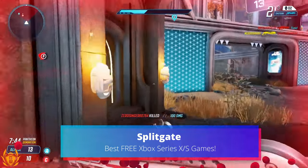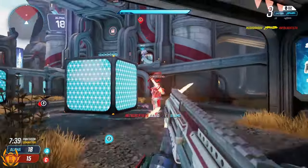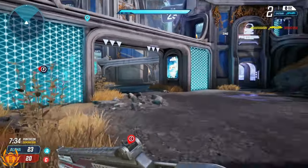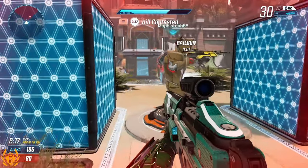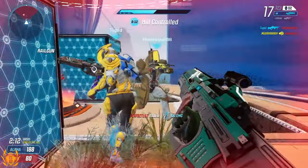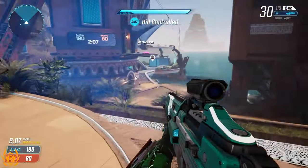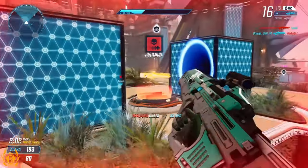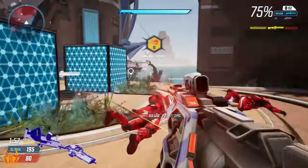Splitgate is a free-to-play, fast-paced multiplayer shooter that features player-controlled portals. This sci-fi shooter takes the FPS genre to a new dimension with its portal mechanics, delivering high-flying, multi-dimensional cross-platform combat. Evoking memories of the most revered shooters of the past two decades, Splitgate embraces the classic and familiar feel of close-quarter combat while adding a unique twist. Think if Halo and Portal had a child — then you pretty much have got Splitgate.